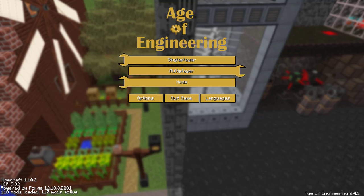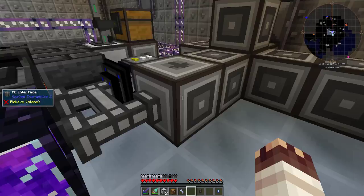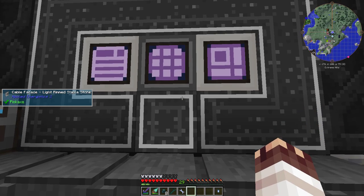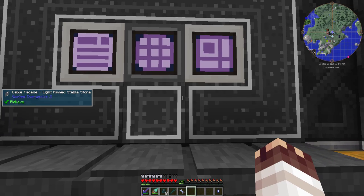Greetings, I'm Jonathan Speard. I need more automation, and welcome to Age of Engineering Super Shorts. Now that I have age 82, I want to start automating through every single age. To do that, I'm going to have to automate age 82 first, then automate ore processing into Cobbleworks, and we'll go from there.